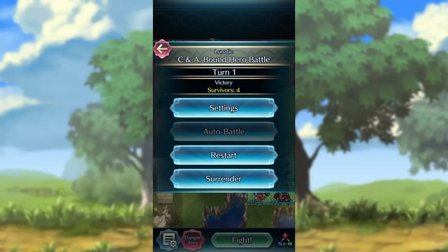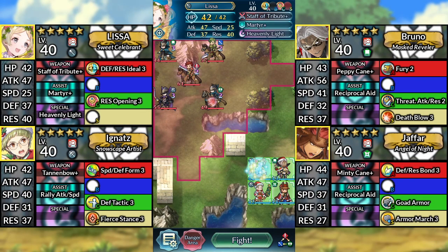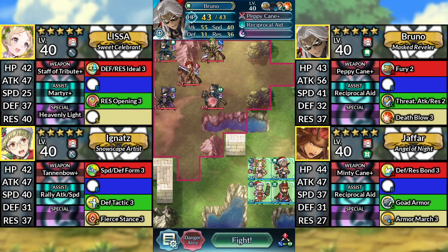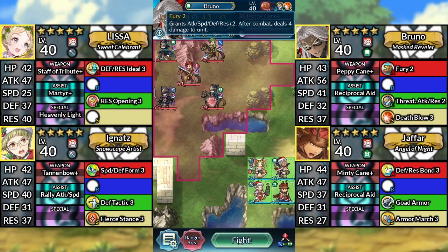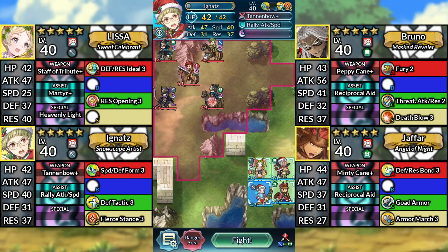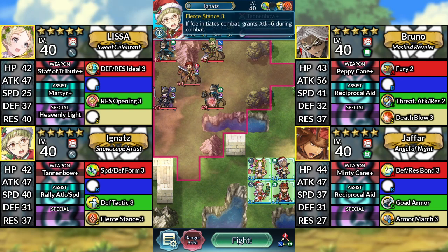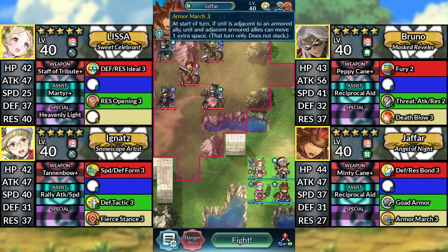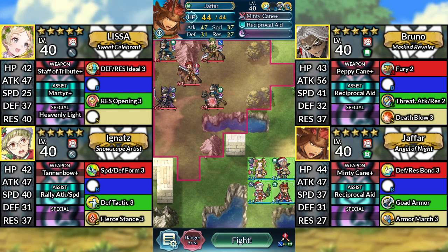Hello everyone and welcome to Cain and Abel Lunatic Quest, all armor clear. We have 5-star Valentine Lyssa, 5-star Winter Bruno — make sure to downgrade Bruno's A skill to Fury 2 and equip the Death Blow 3 Seal. We have 5-star Winter Ignaut with the Fierce Stance 3 Seal, and 5-star Winter Jafar with the Armor March 3 Seal. We'll be using no assists for this solution.